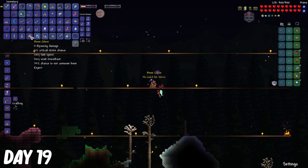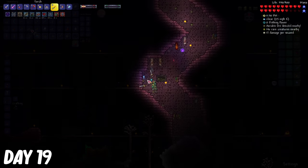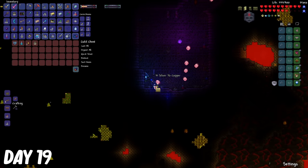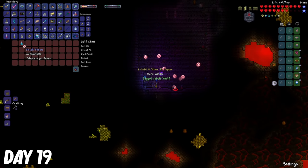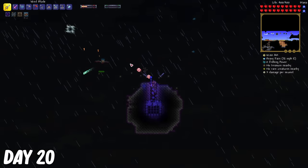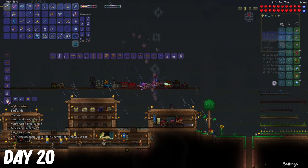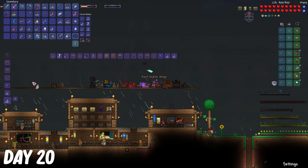After Skeletron was defeated, I went down the dungeon and collected any water candles I found, and also opened up some golden chests. On day 20, I decided to make some wings, so I killed some more harpies for their feathers. After returning home, I made the skyline wings.